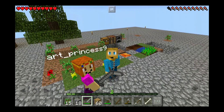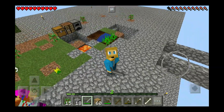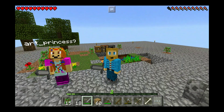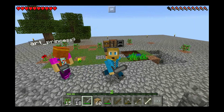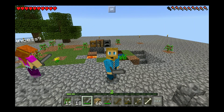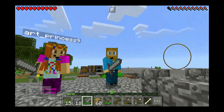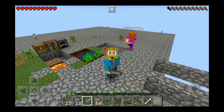Hello everybody and welcome back to another Kidaloo Adventure Skyblock Island series. We are continuing to work on our Sky Island. We now have a little garden and a little patch of grass that we are trying to grow a few things on. Today we are going to start on our house. We picked an area for our house right behind me — that open area over there — our princess is running over there right now. We are going to build a nice little small mansion on that little property.